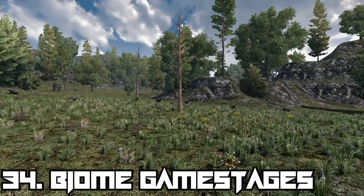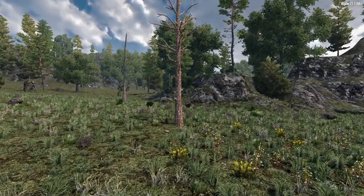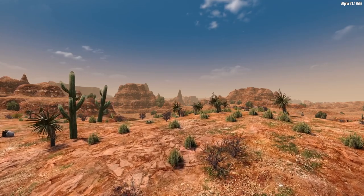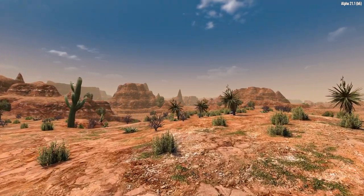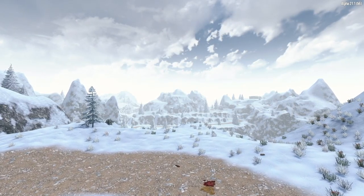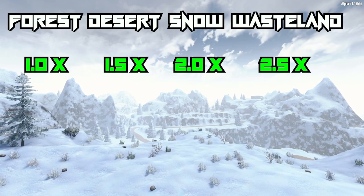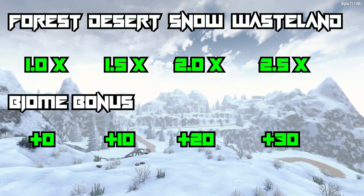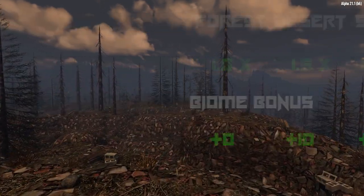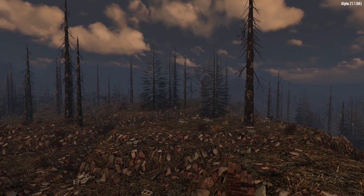Choosing where to establish your base can depend on the type of biome you want to settle in and the unique differences each biome possesses. The game stage of each biome affects its difficulty, with the Pine Forest being the easiest, followed by the Desert, then Snow, and finally the Wasteland. Each biome increases your game stage in increments of 0.5 for the game stage multiplier, starting at 1 for Pine Forest and ending with 2.5x in the Wasteland, and a biome bonus increase of plus 10 per biome, beginning with 0 in the Pine Forest and ending with plus 30 in the Wasteland.